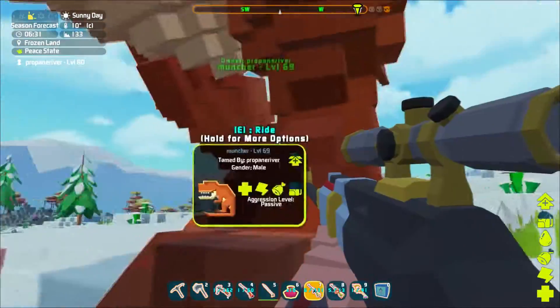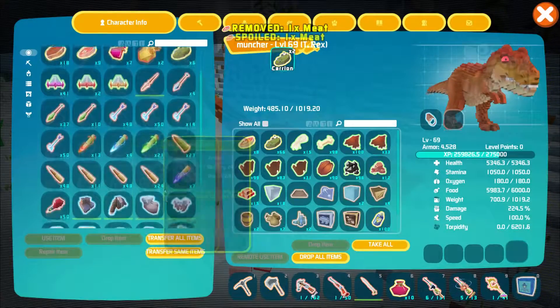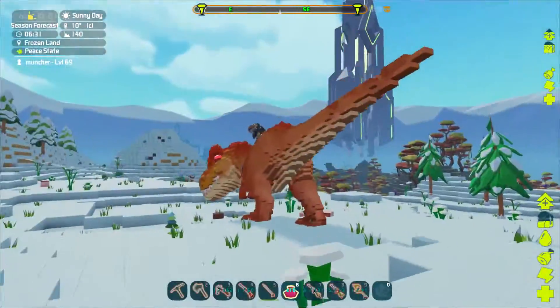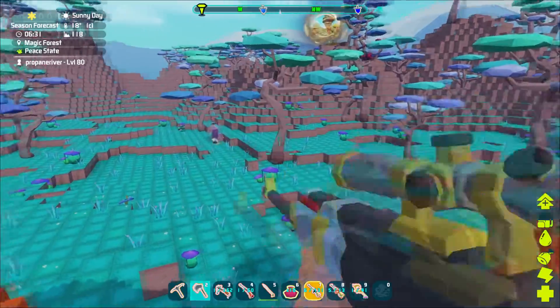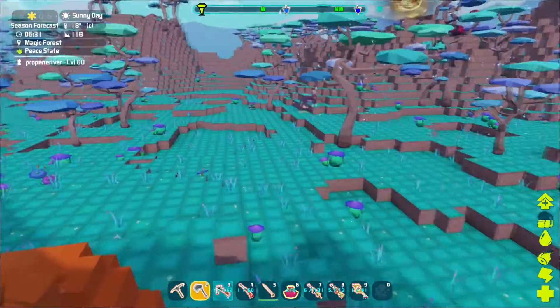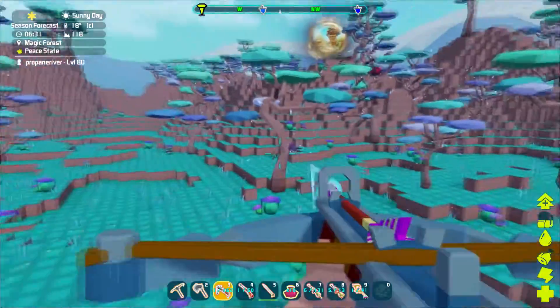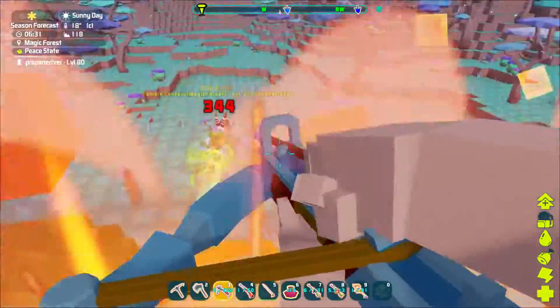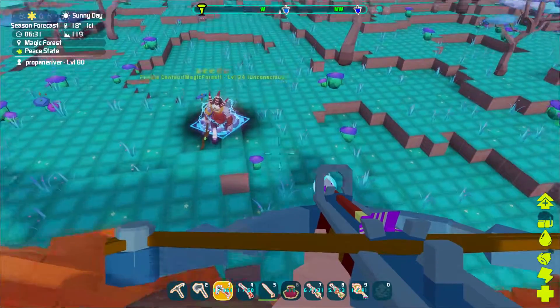Next one is probably a Quetzal around here, if I ever find it. The new Quetzal — one, two, three, four, five, six, seven dinos in here. It was making towards my base — the old base in this zone. There's a female centaur I think. Magic type. Unconscious already. It's still attacking — that makes sense.